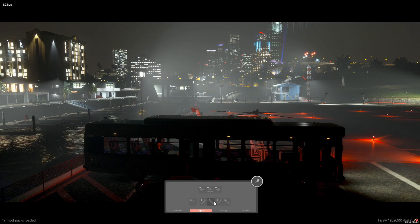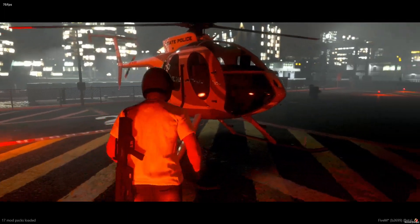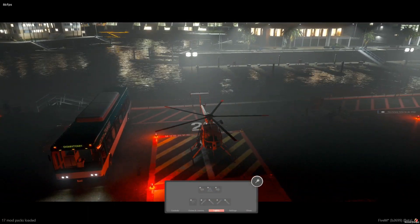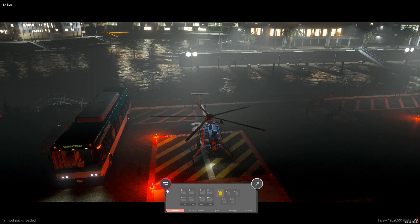It also works with helicopters and planes. I'll hop in a helicopter here — getting in on the passenger side, I have no start option because I am not in the driver's seat. If I swap over I'm able to start and stop.